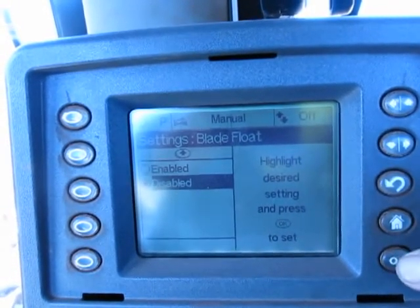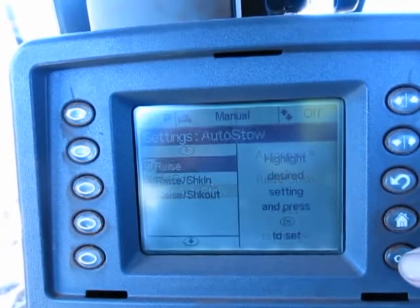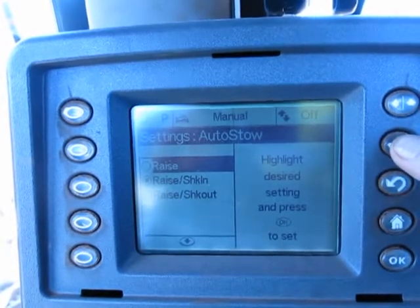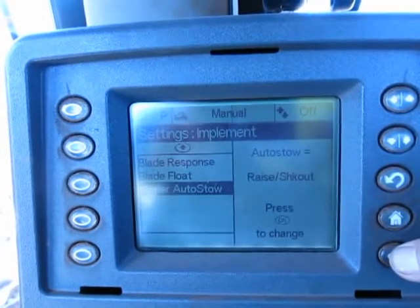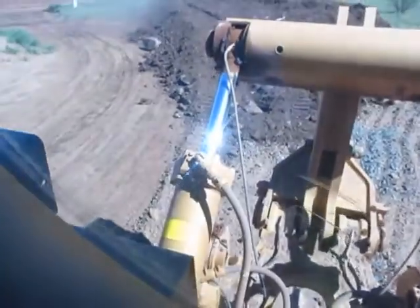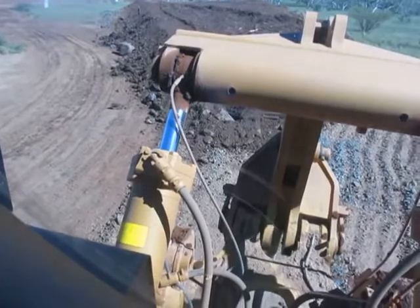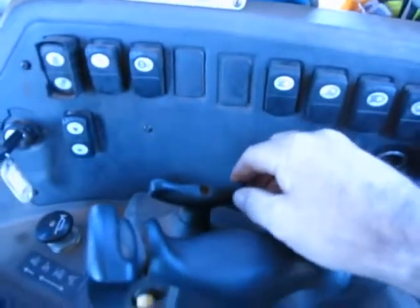Get this off. I've got my auto stow. Actually, we'll raise the shank out. All we're going to do is push that yellow button there. Go over there when they shank in and shank out.